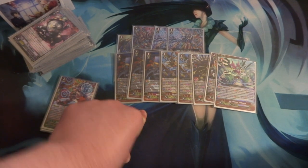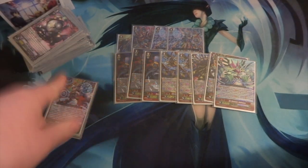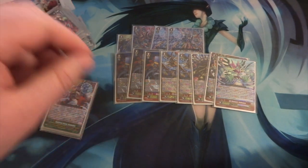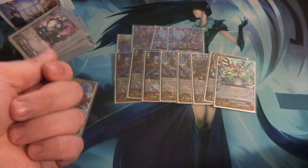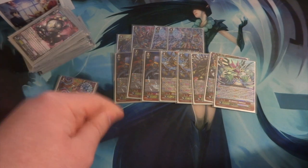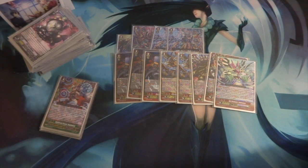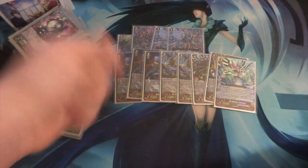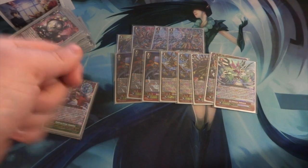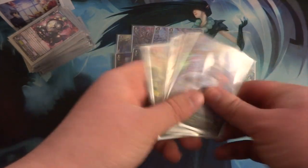Round 3 was my only loss — against the person who took second place. I went 1-2. First game, he was able to stride first, went off, I didn't hit a trigger so I couldn't guard the multiple attacks. Second game I went off and was able to take it. Game 3, I opened with one grade 1 and four triggers, drew into another trigger, drive-checked my grade 2, and was grade stuck until I finally got a grade 3 — but by then I had no guards and he finished me off. Mirror match and grade stuck problems.